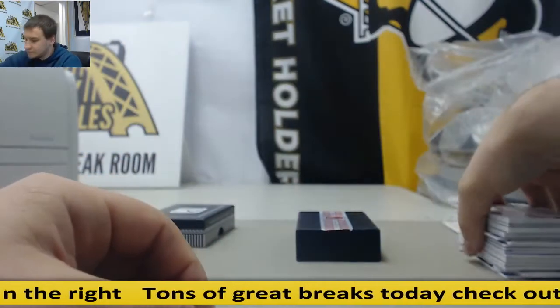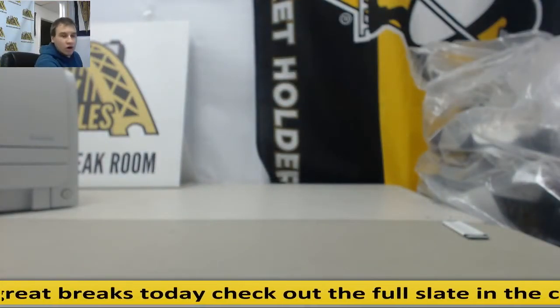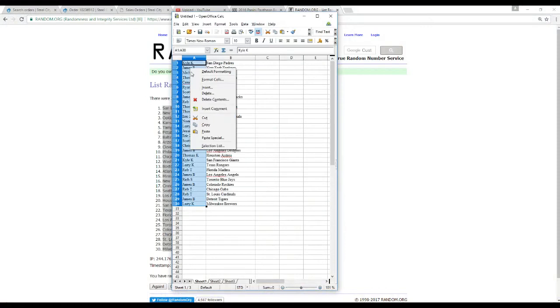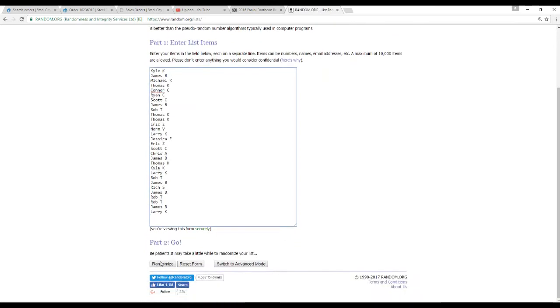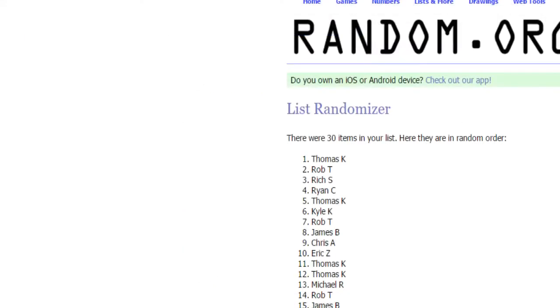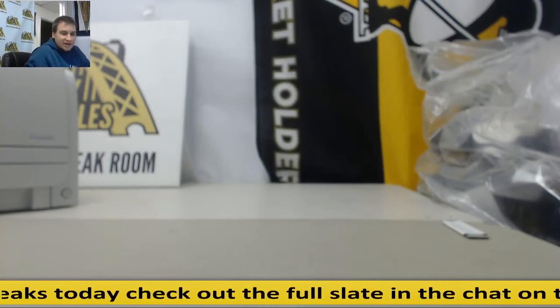Nice hit to end the break there. 30 names randomized for the Brooks Robinson photo. Good luck everybody — next week at some point.